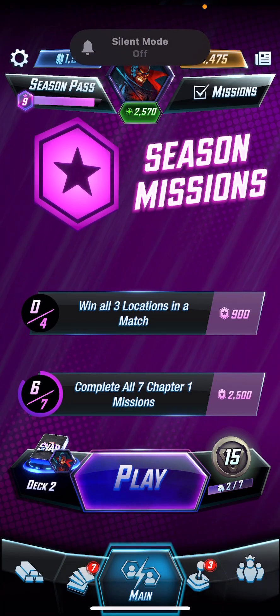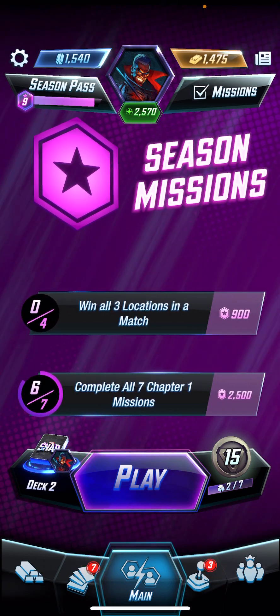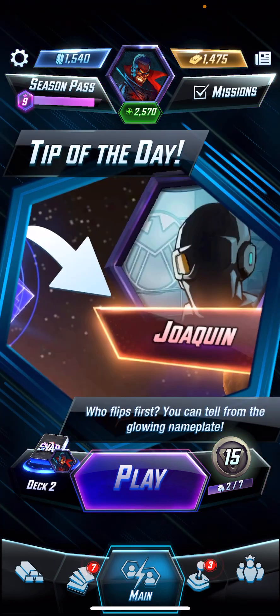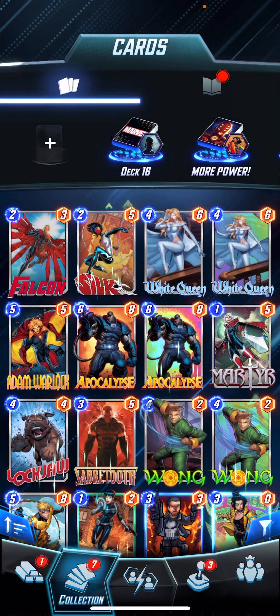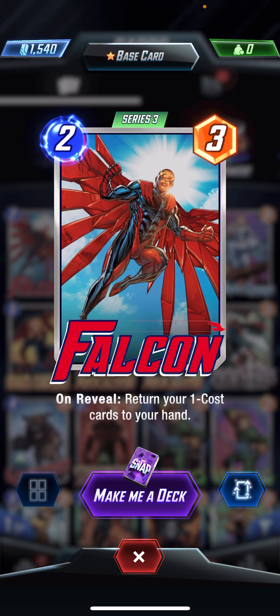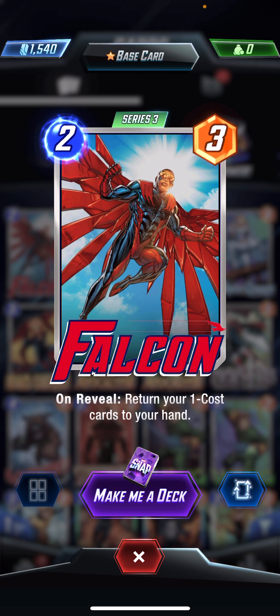How's it going everybody? It's your boy Marcus the low vision gamer, welcome back to another Marvel Snap video. In this video I got a new card to show you guys called Falcon, and I'm not gonna lie, I'm kind of struggling how to use him. His ability is on reveal: return your one cost cards to your hand. So it's been kind of hard figuring out what cards can pair with Falcon.